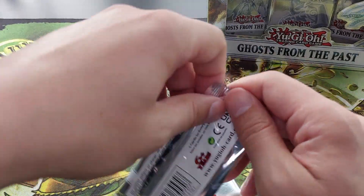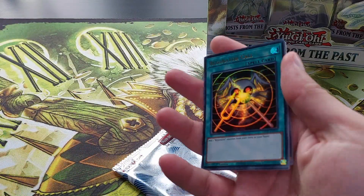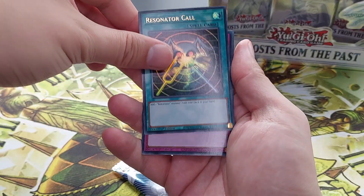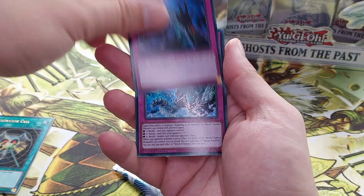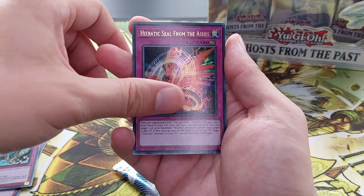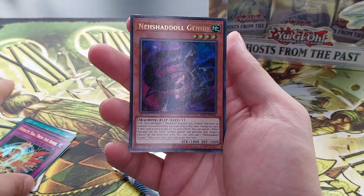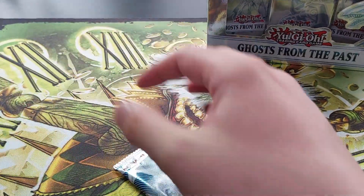Okay, next pack. Let's see. Resonator Skull first card, Cosmojo, Terror of Trishula, Heretic Seal from the Ashes, and Nesha Doll Genius.